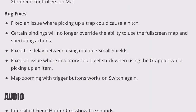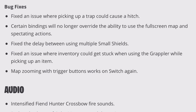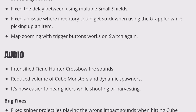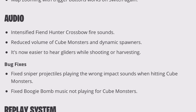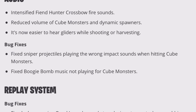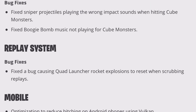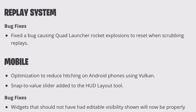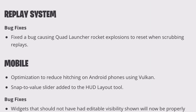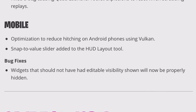Bug fixes: I already mentioned the shields with the delay, that was a big one. Picking up a trap could cause a hitch. They still need to fix the trap — if you make a trap play, you shouldn't be able to dodge it. They're going to do some audio fixes, and the big one here is it's now easier to hear gliders while shooting or harvesting, which is much needed. If the redeploy is happening, you need to be able to know if someone's coming on top of you. As for the replay system, I'm really wishing they would fix this. It's really buggy all the time, doesn't load the game properly, very slow and sluggish — apparently not fixed in this update.